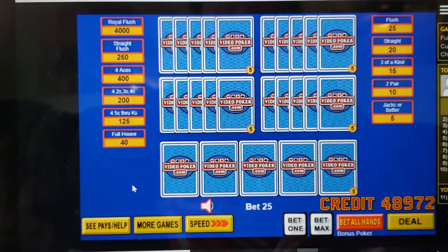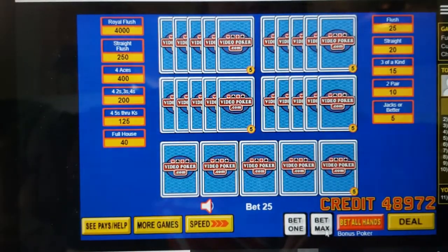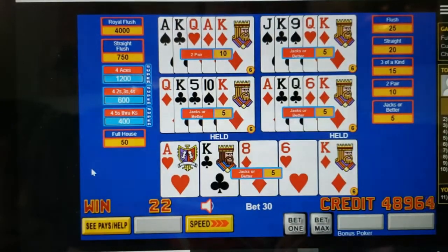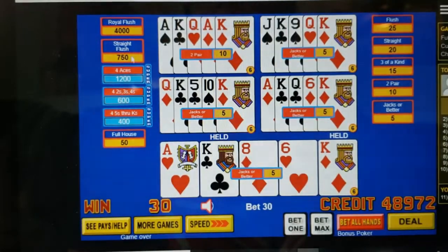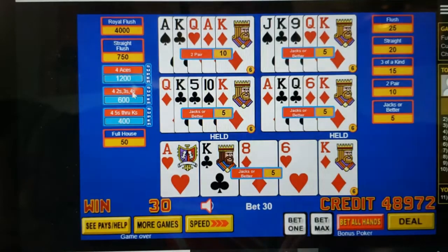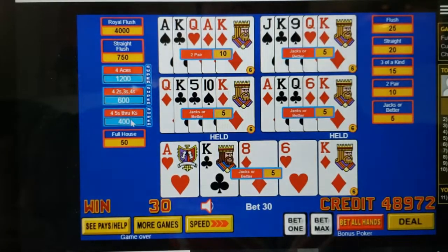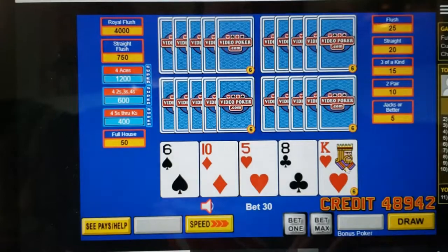My local does have some seven to five, which is decent, so if I can find seven-to-five Bonus Poker I will play that. However, your fours — fives through kings — are only going to pay 125 with no kickers involved. Twos, threes, fours pay 200; 400 for aces. On max bet the straight flush jumps to 750, full house jumps to 50 credits instead of 40, and you're looking at 1,200 for four aces even without the kicker, 600 and 400 for the others. It's not quite as risky as Double Double Bonus, but with the super draw you get even a little more for your better hands.